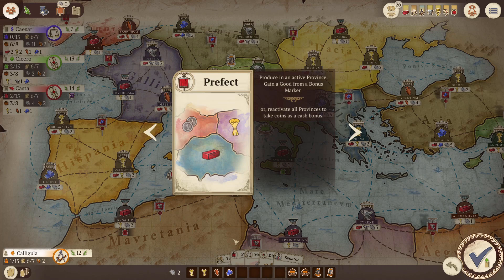But what is the point of building houses in cities? First of all, they count towards points from deities as mentioned previously. Also, let's take a look at the Prefect card — this is the only card we start with two of at the very beginning, and everybody does.